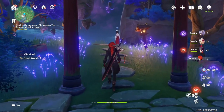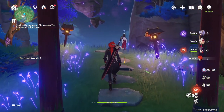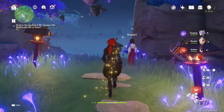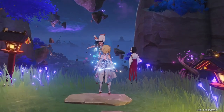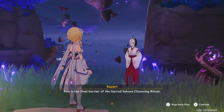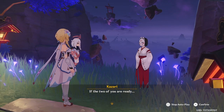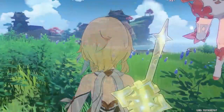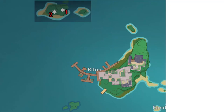Before we start, another thing is I will be updating Li Yue and Mondstadt's chest collection video — every single chest I could find — after I finish Inazuma's. But here it is: I'm doing Inazuma's chest collection guide first, and we start off on the Narukami Island side. First of all, you'll want to go towards Rito Island, and then later I will show you where the maps of the chests I have mapped are.